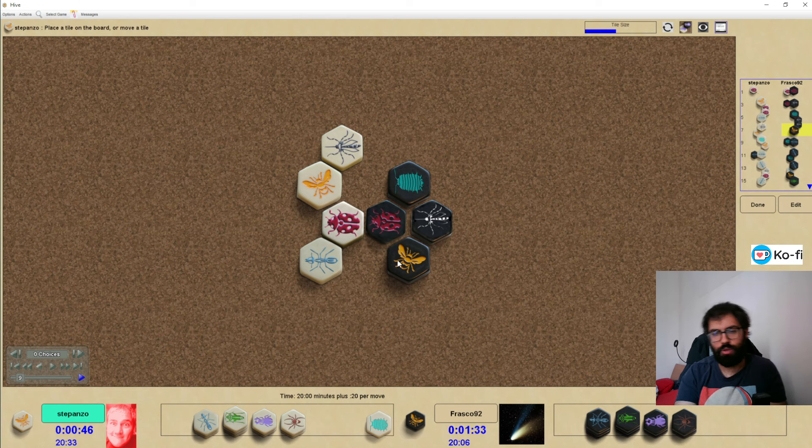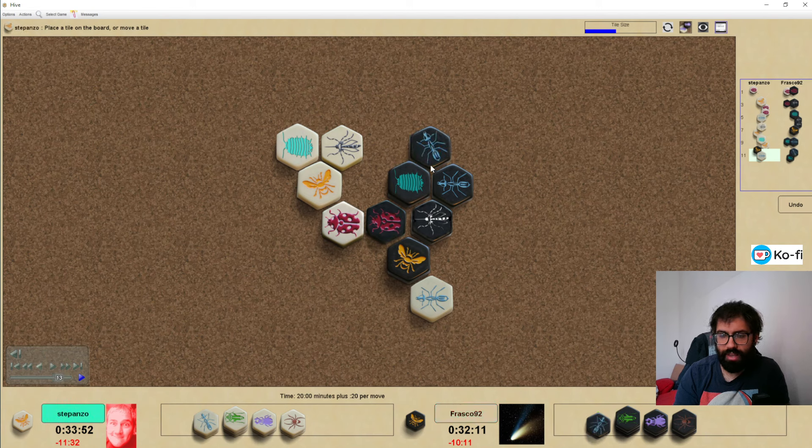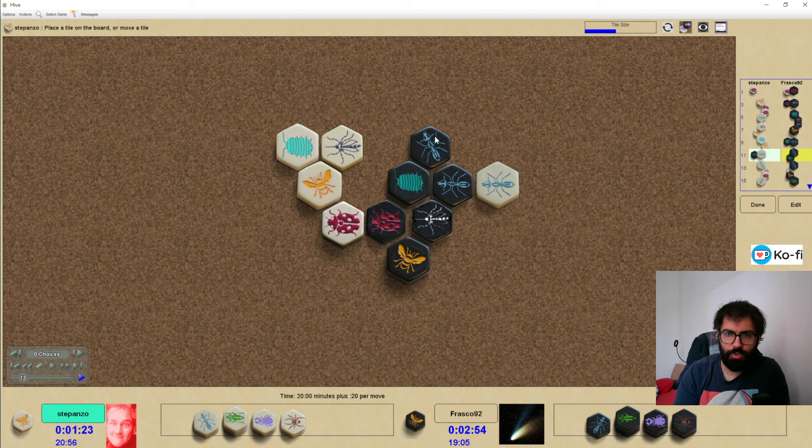I went for a zed opening. I like this structure because you can still keep a pocket and the pill bug is a proximity pill bug. You might be a bit risky in the beginning but if you manage to defend it's quite okay. White decided not to attack the queen straight away — you could, but black has enough power to defend against a direct attack, so Stepan's choice was sensible. I went on with an ant here; I have two defenders, white also has two ants.